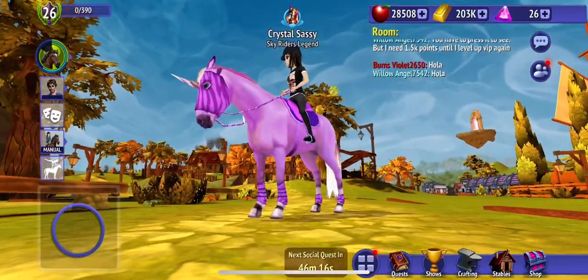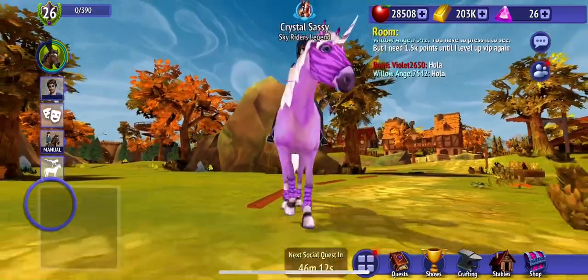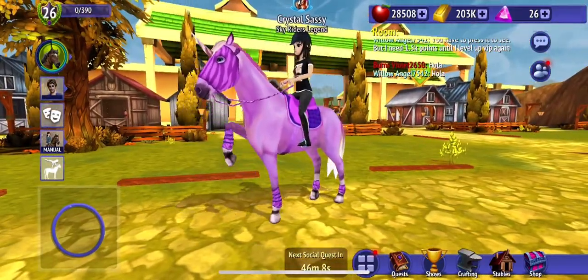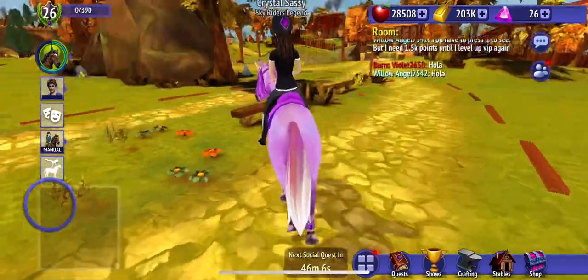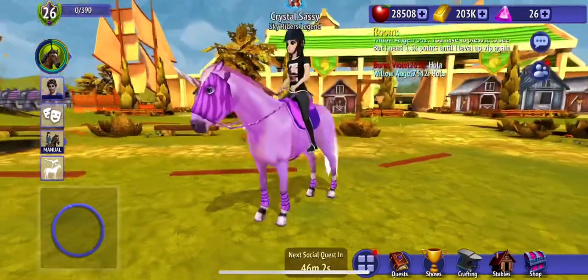I like how the eyes match the pink coat, because I really like pink — blue eyes with a pink horse body, like a fantasy horse. If you're asking how do I get this horse, you have to be at least level 25.